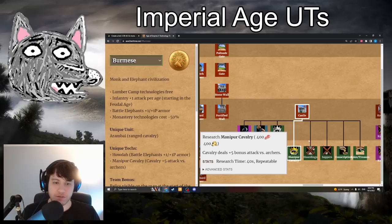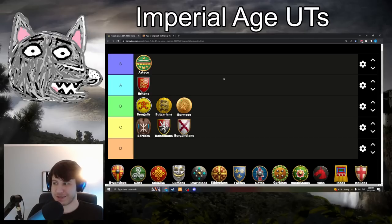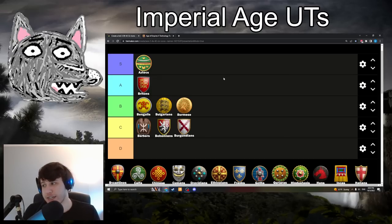Burmese have Manipur Cavalry: 400 food and 400 gold — pretty cheap. Cavalry gains plus 5 attack versus archers. This is a solid B-tier boost. Melee cavalry tends to be good against archers anyway, so this just makes them more effective there. By the time you get to this stage, the Burmese weakness to archers isn't really a thing anymore. Cavaliers still get mowed down by strong archers, but battle elephants have so much armor they don't care about archers anyway. So this is most useful for Hussars, making them stronger against archery units. Good, solid tech, but it doesn't really change too many dynamics. We'll put it in B-tier.